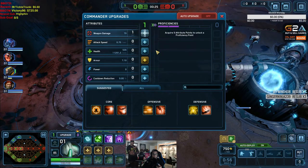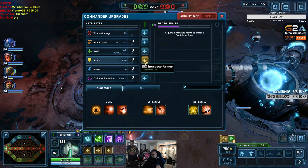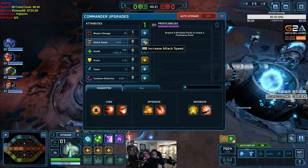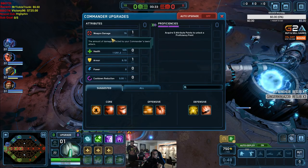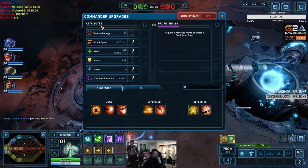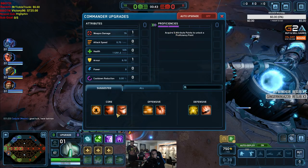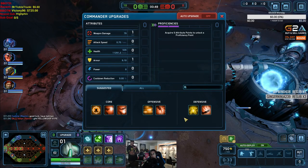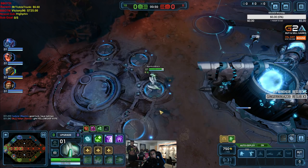So we're going to start off with weapons — it suggests that you do armor, but I'm going to go armor. So these are your attributes. As you kill people, as you get minion kills, you can get more attributes, and then you get proficiencies, which are these things down here. Depending on what you're up against, what your team needs, you can do different types of proficiencies.